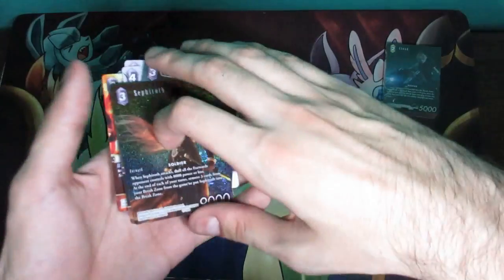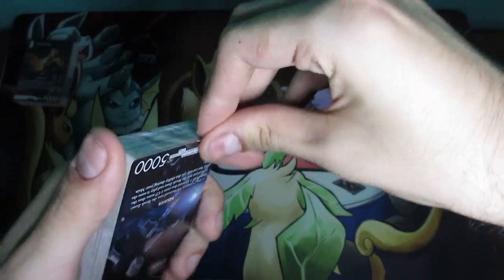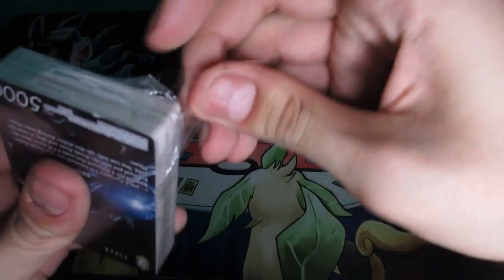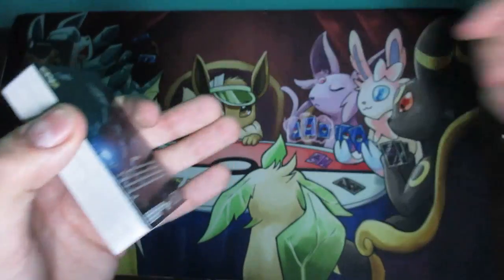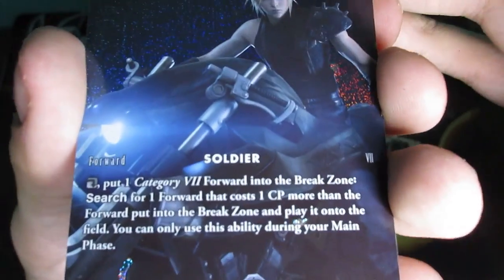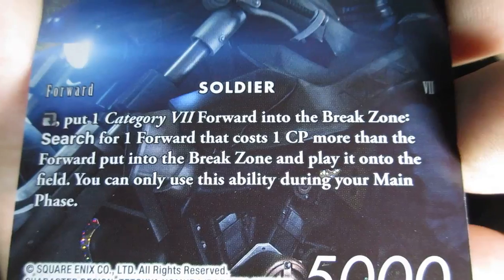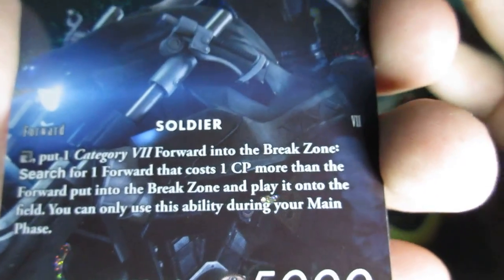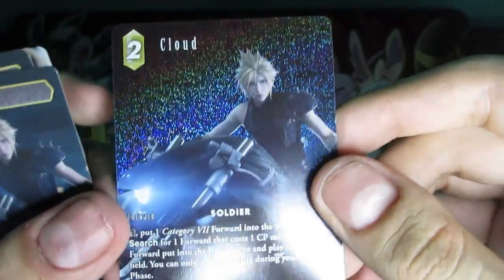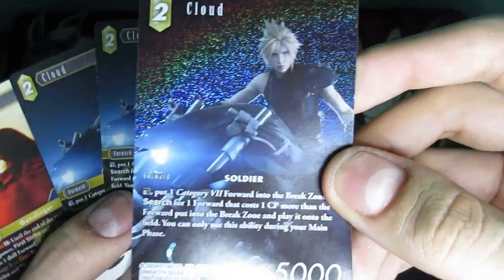Now we're going for the Cloud deck. I figured out a little trick to open it. Let's remove the packaging and pop the cards out. I'll read Cloud's card like I did Sephiroth's: 'Forward, Soldier. Put one Category VII forward into the break zone, search for one forward that costs one CP more than the forward put in the break zone, and play it onto the field. This ability is only usable during your main phase. 5,000 power.' It's a foil.